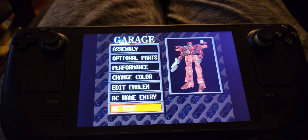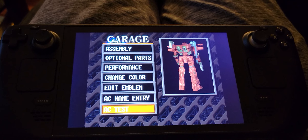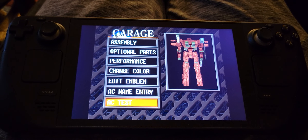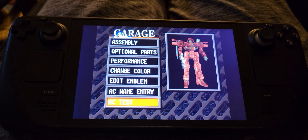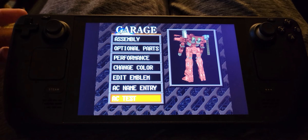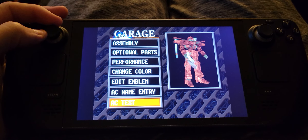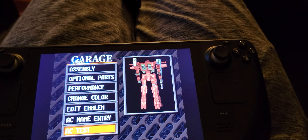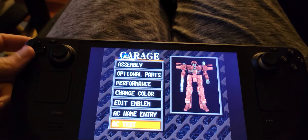I figured I'd make this quick video to help anybody out who's having issues with the controls in the earlier Armored Core games. These games don't use the analog stick — they use the d-pad, it's like tank controls, and then you strafe with the shoulders normally.